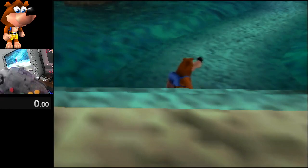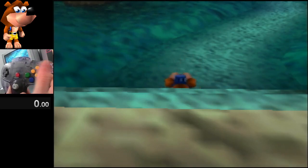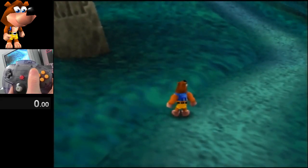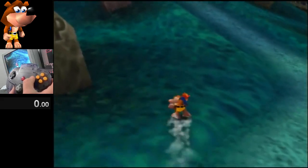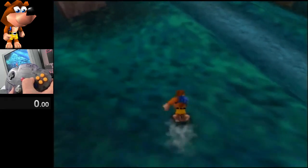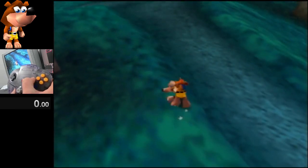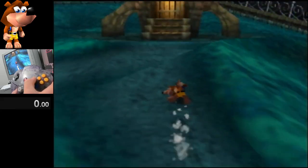Now you need to do several full beak barges. Hold Z to beak barge, then press B, hold B, and let go of Z. It's very important that you don't hold Z after the barge because Banjo will duck and get some extra speed. Wait until Banjo's head has turned fully to the right before doing another beak barge. This is basically getting us up here the quickest way while still precisely controlling our movement.